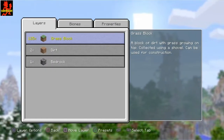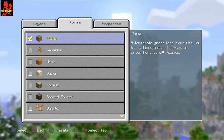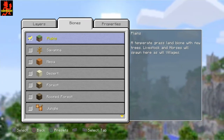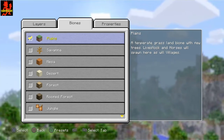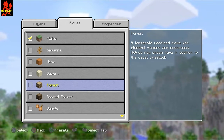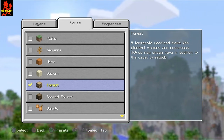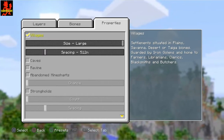Now let's go ahead and go to Biomes. If you leave it as Plains there won't be nothing at all, and you kind of want to have some trees and stuff like that. So go ahead and go right here where it says Forest and click that.